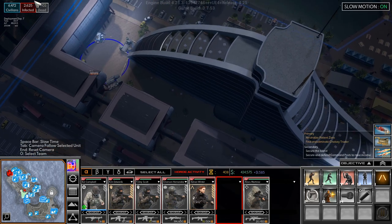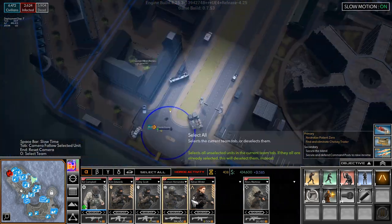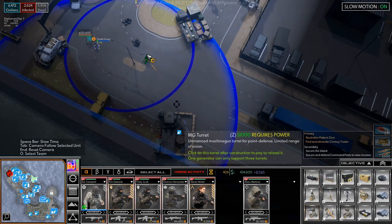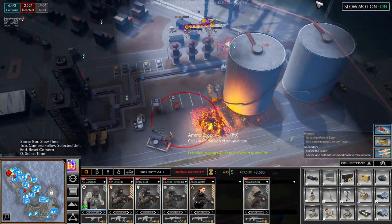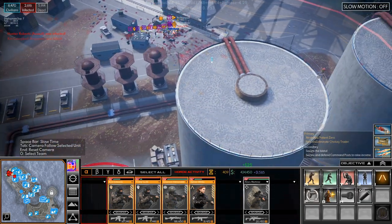Our guys are here, so let's head down this way. Over here, Charlie — you build another turret. So many infected here, it's ridiculous. Where are they even coming from now?